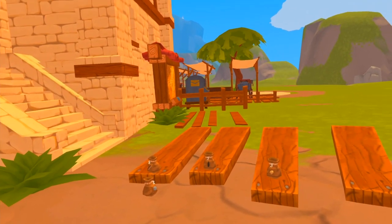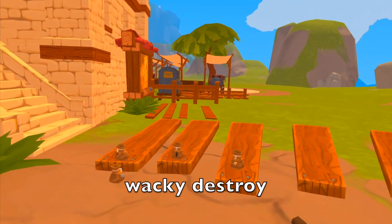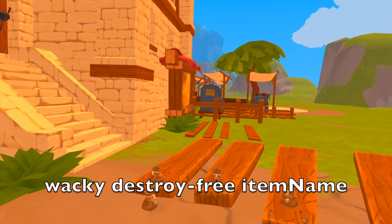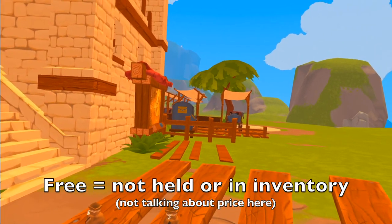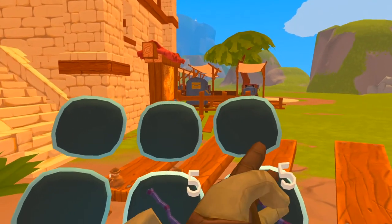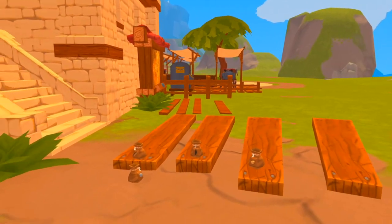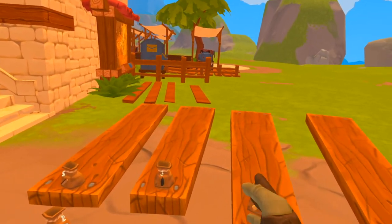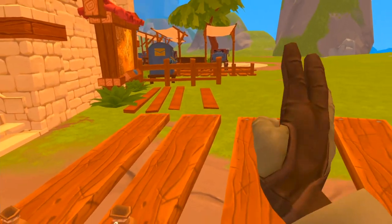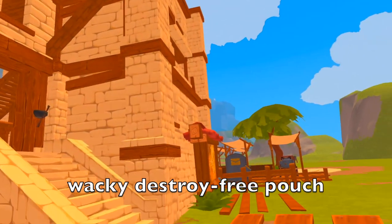Let's say you've run around the server, cleaned up players' messes, and now you've got pouches full of junk and you want to get rid of them. Let's talk about wacky destroy commands. 'Wacky destroy free' — 'free' refers to anything that is free, meaning it's not in inventory or not being held. So items on the ground are free; items in your hands or bag are not free. So we'd do 'wacky destroy free pouch' to delete those pouches.